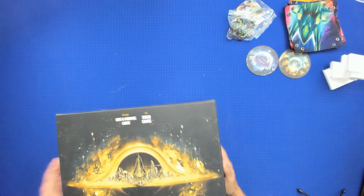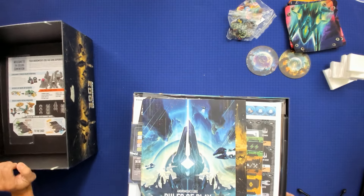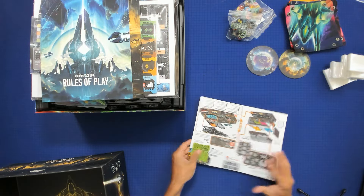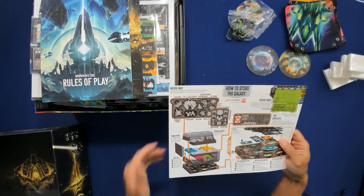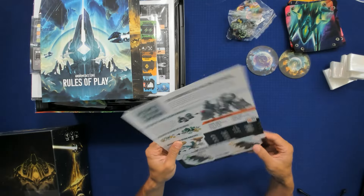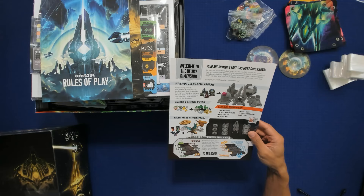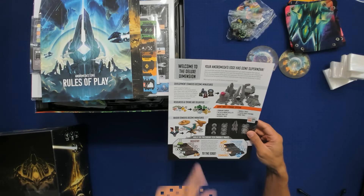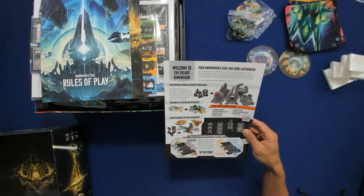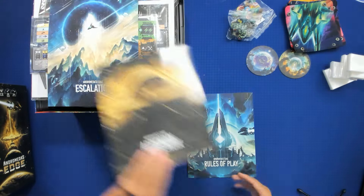Nice game trays. Oh, look at that — a little organizer that shows how to store all the minis in the box. And raider standees become miniatures — oh okay, those are cool. Let's take a look. We've got the rulebook, we've got the appendix.